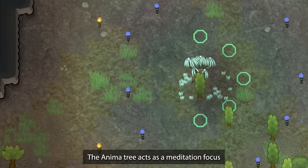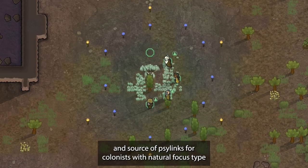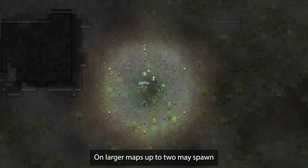Animatrees. The anima tree acts as a meditation focus and source of psylink for colonists with the natural focus type. One anima tree spawns on most landing site maps, and on larger maps up to two may spawn.